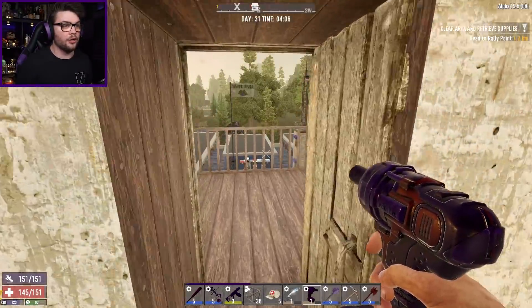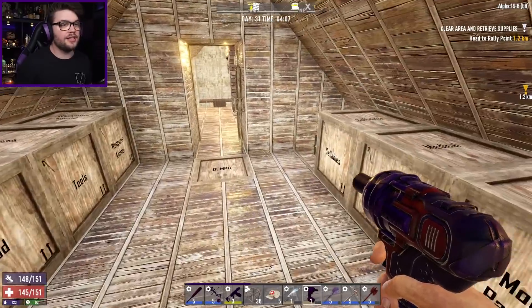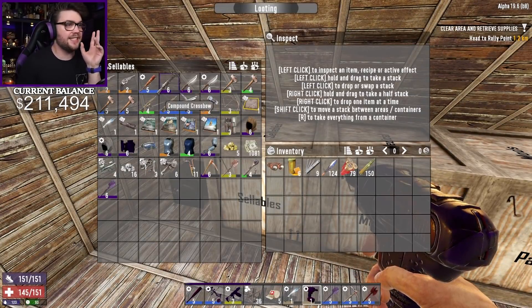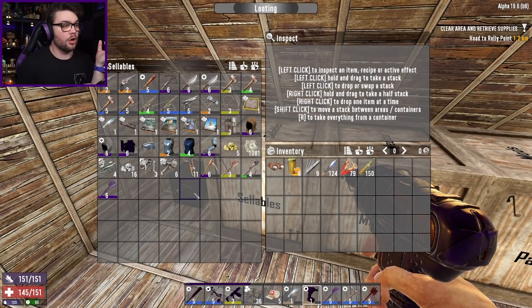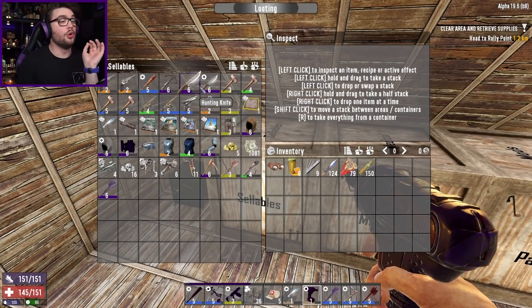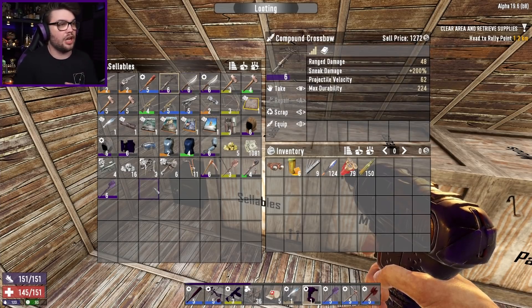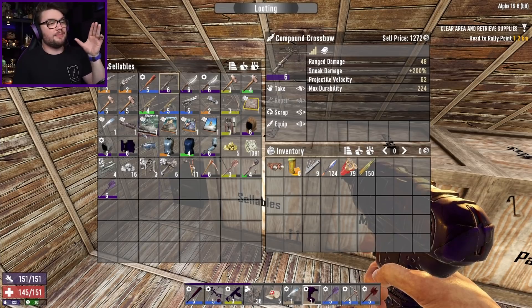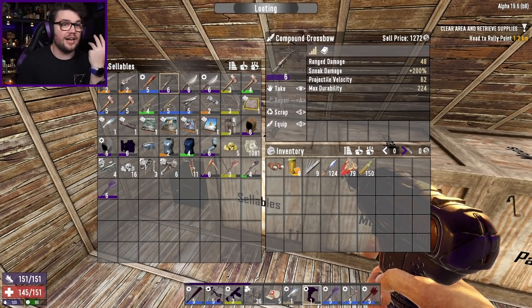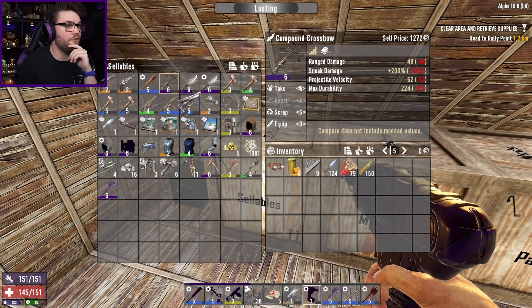We're here to make a million dollary-doos as quickly as we can and today is a very important day in our journey, because I have to go across the street to old mate down there and sell as much of the gubs I've accumulated as I can. Many of these things need to go, which means I need to do some legwork getting mods to make all the tier 6 stuff worth oodles more money. I don't have as much stuff to sell item-count-wise as normal, but I have more tier 6 stuff so hopefully that will work out in my favour.